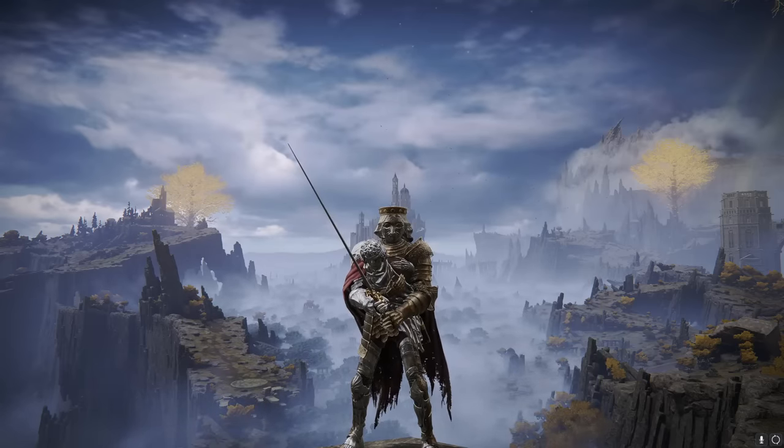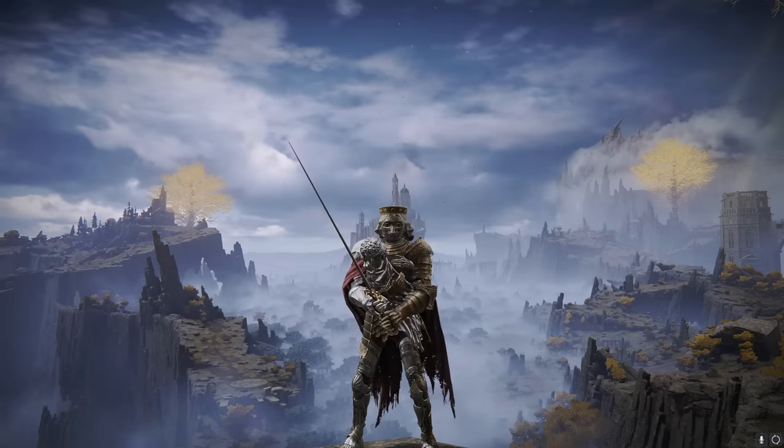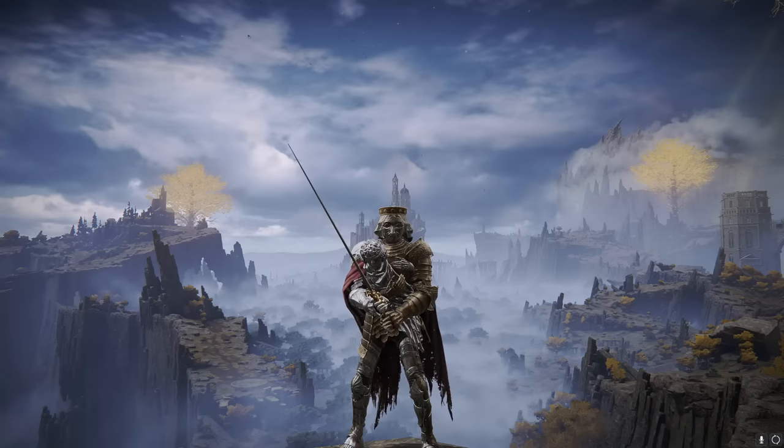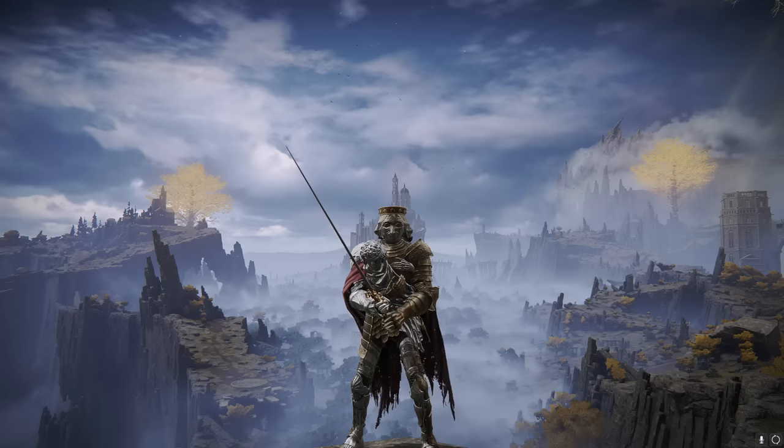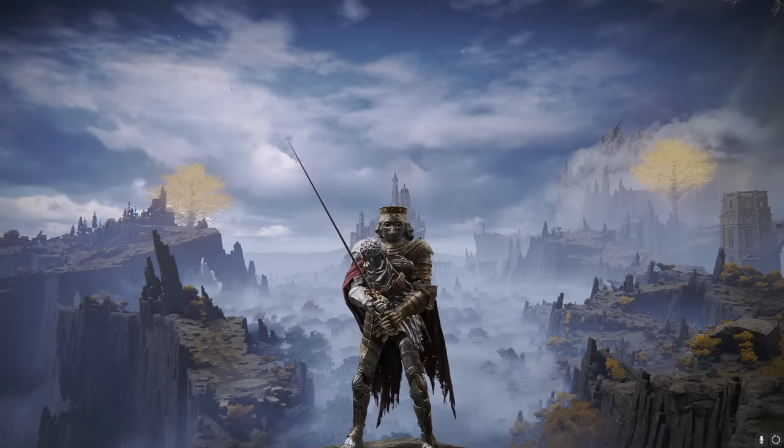Bloodhound Step essentially makes you disappear, kind of. You do a dash, you turn invisible for a short amount of time, and you go forward. If you fought Bloodhound Darawil at the beginning of Elden Ring, you would know what I'm talking about because he quite literally does it a bunch of times in his boss fight.